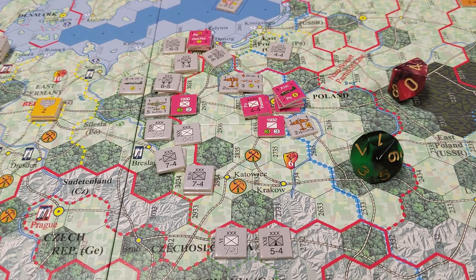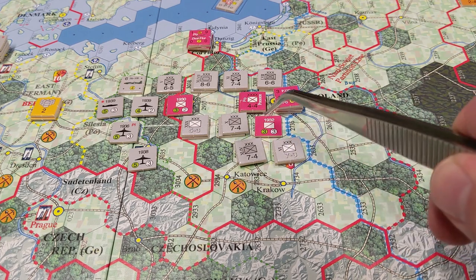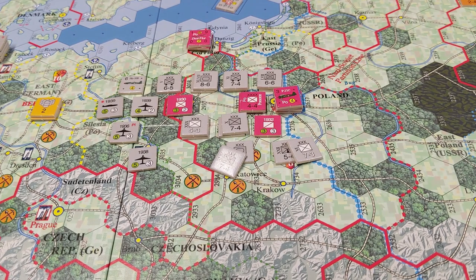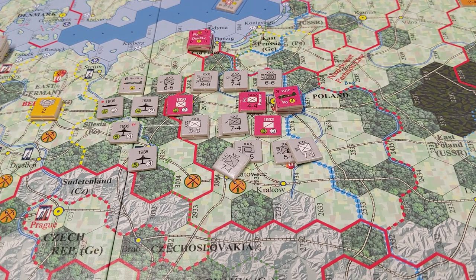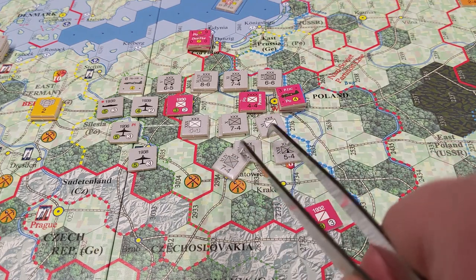Moving on to the land movement phase — this is what it looks like after movement. I treated flipped-over units as still having zones of control, and I'm playing the rule that minor countries have their zones of control even when surprised. The first battle: two stacks attack one hex. I'm using fractional odds, the 2d10 combat table. Attacking with armor into a clear hex with a flipped-over unit, the modifier comes out to plus 21 — that's the maximum result on the blitz table regardless, so I won't bother rolling. The unit is removed, none of my units flip over, and I can move forward.